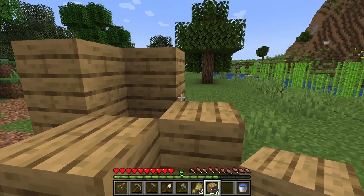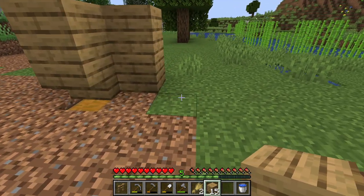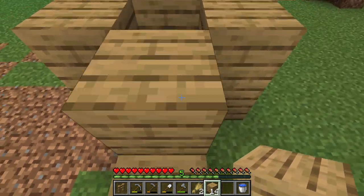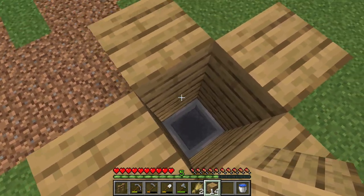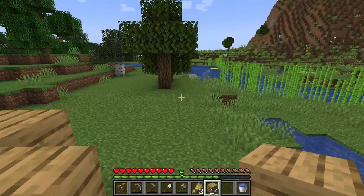Grab your building blocks again and place them above all the blocks, including the stair block, one block higher. If we put a temporary block here and then come above, we should have a little funnel or chute that is two blocks high while still being able to open and access the chest.